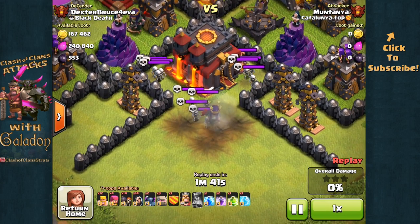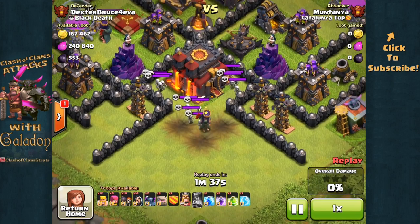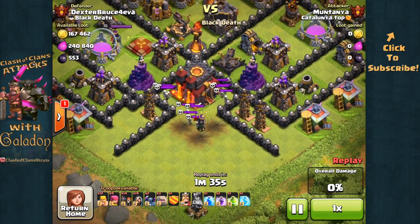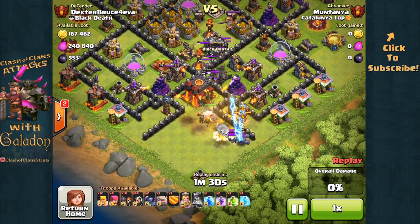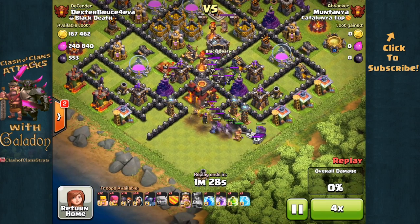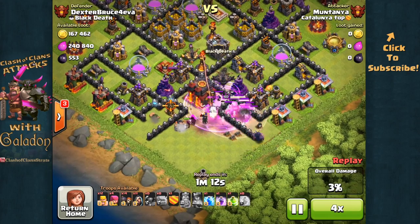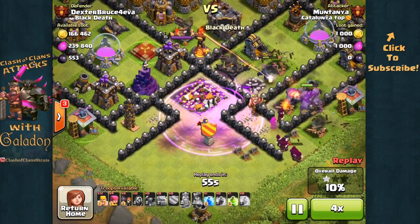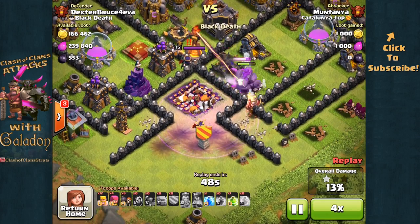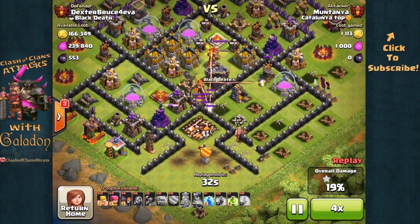I can't help but wonder what that attacker was thinking at that moment — is he dumbfounded, trying to calculate how he was going to come back? He finally does drop some golems, and of course they wander around the outside after those Teslas. He drops his king as well, everybody working on getting the Teslas and clan castle troops out of the way. Finally with some wizards and a rage spell he does get the town hall down, managing to save this attack — but nonetheless a very interesting replay to watch.